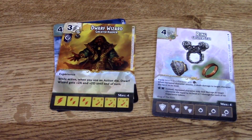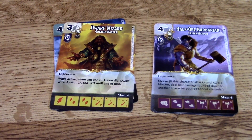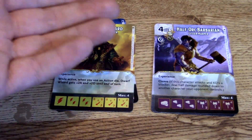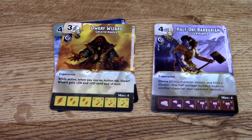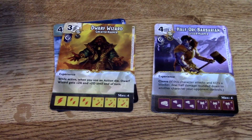Now into the heroes. The Dwarf Wizard — I love dwarfs. He has experience. While active, when you use an action die, Dwarf Wizard gets plus two attack and defense until end of turn. The Half-Orc Barbarian introduces a new ability: Cleave. If a character attacks and is KO'd by a blocker, this character deals half the damage rounded down to another character. He's only a four, but he'll do two more damage if he knocks out another character — pretty cool. You can knock out sidekicks if you have a few Orc Barbarians in play.